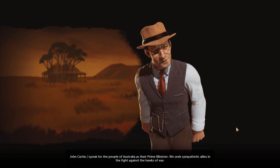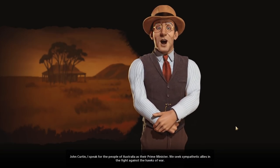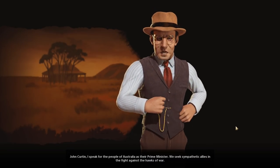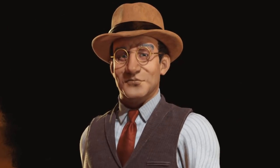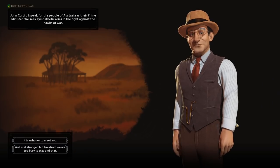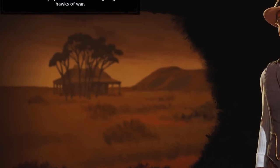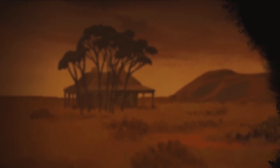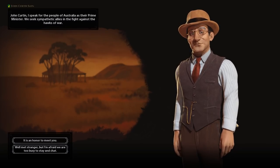John Curtin: I speak for the people of Australia as their prime minister. We seek sympathetic allies in the fight against the hawks of war. I've never actually heard him speak — I've just always played as him. You'll come a-waltzing Matilda with me.